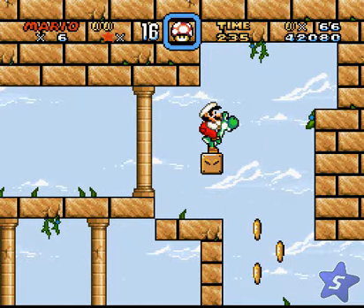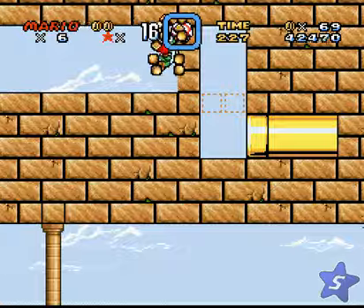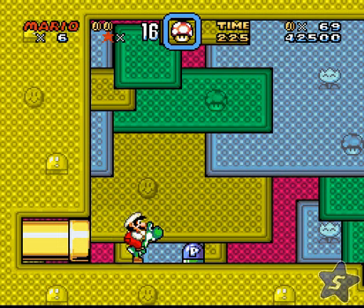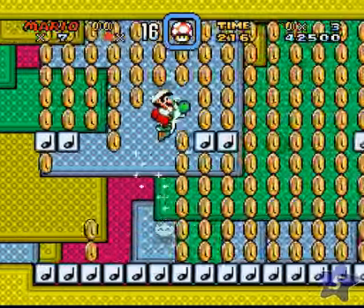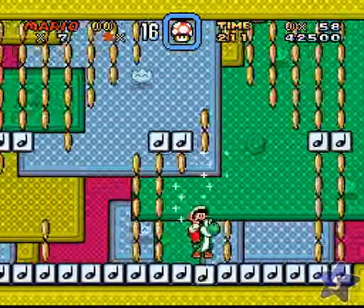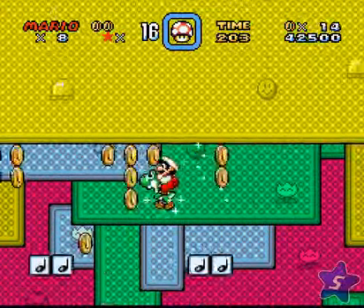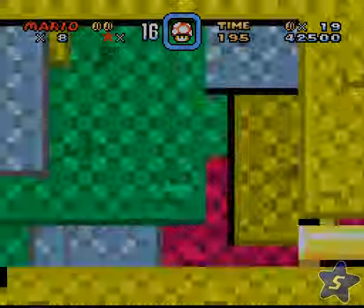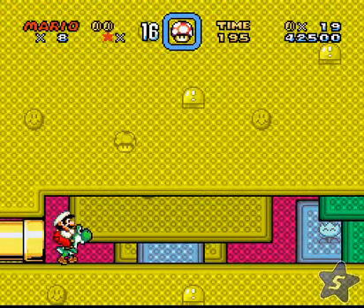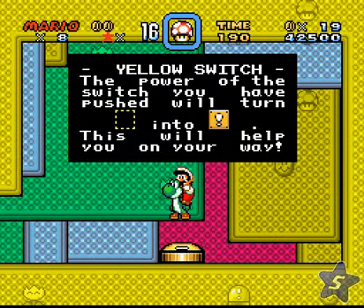And now we have Yoshi! Hooray! Before we go down here, let's go up here first — it's a secret. Where does the secret take us? It takes us to the Yellow Switch Palace. In this ROM hack, the Yellow Switch Palace — all Switch Palaces actually — do not appear in the overworld. Instead, what you have to do is find out where they are hidden in the levels. We got quite a lot of coins in a pretty open room. Yellow Switch Palace completed.